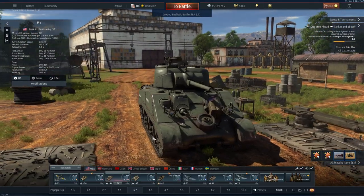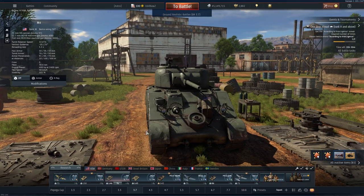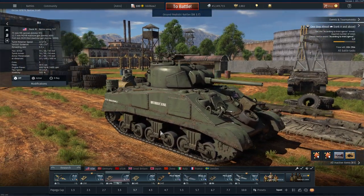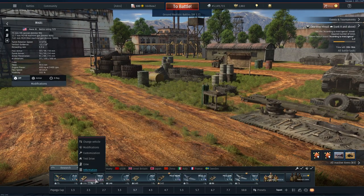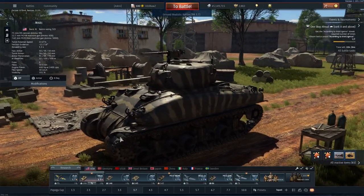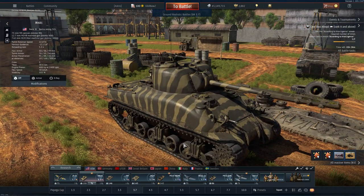For the meat of our lineup, we have the infamous M4 Sherman — one bad mama-jama. It's practically a heavy tank at its BR with sloped armour and heavy thick plates over its weak spots. It can deal with any tank at its BR including heavies and some above, but it's map dependent. If we lose it, we've still got the M4A1 as a backup — I'd only take that out in a clutch scenario, as I'd definitely take the normal M4 over it. They generally cost the same spawn points, so take the better vehicle.